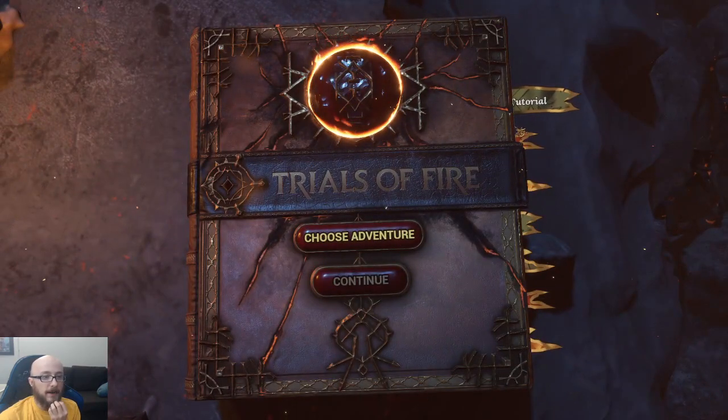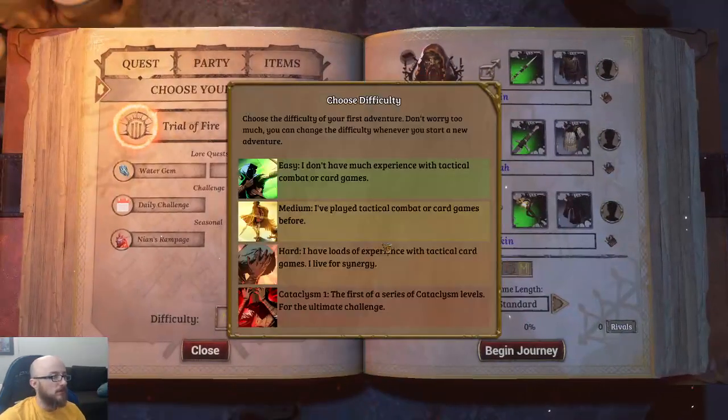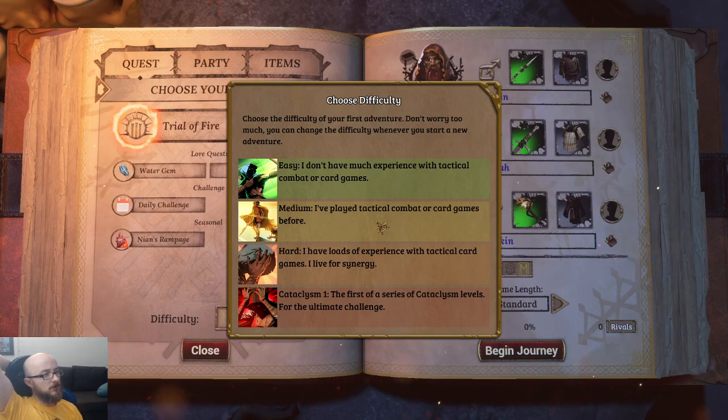Let's see how this actually works in practice. Choose the difficulty of your first adventure — easy, normal, or hard. The description says 'I live for synergy' — that's how I describe myself. There's a Cataclysm 1, implying there's more than one — oh wait, it's 'the first of a series of cataclysm levels.' If there's a harder level than the current hardest difficulty I feel like I can probably just start on hard.